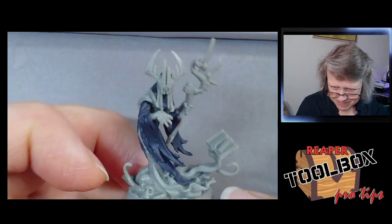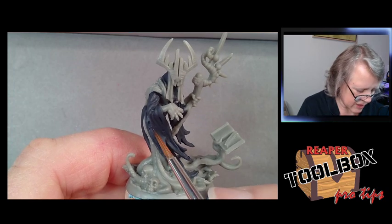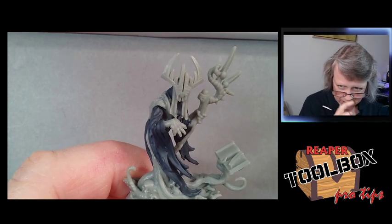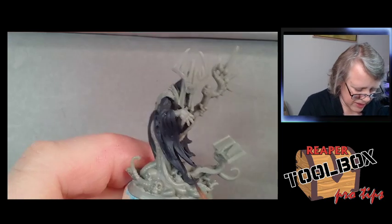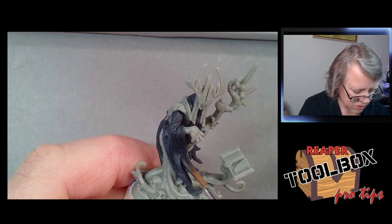As you can see from the light falling on the model, there's a heavy shadow here, so we're going to paint exactly what we see. This is why it's nice to have an overhead light source — you can use it to figure out where your highlights and shadows go. That's how I started figuring out realistic highlights and shadows: I held my mini up under the lamp and painted where I saw the shadows fall.